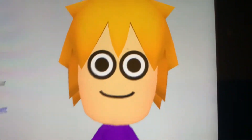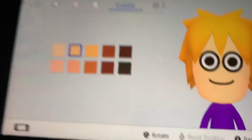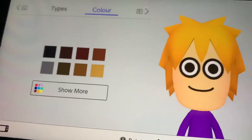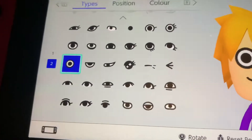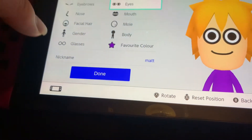So now it's time for Matt. I'm just taking this, that color. For hair, you need to go for this, with that color. Eyebrows — you need to go for no eyebrows, of course. You need to go for those eyes, like that and like that. And that's about it.